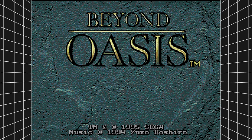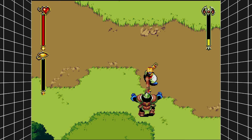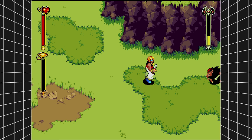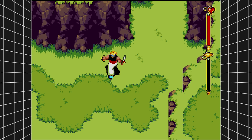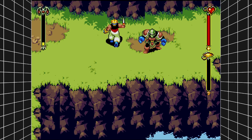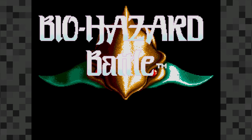Then there's Beyond Oasis, known in the UK as The Story of Thor. It's a Zelda-style action RPG with a really good storyline — more action than RPG, though RPG elements are still there. Given that there are a lot of hardcore RPGs in this compilation, it's nice to have one that's more accessible to those new to RPG gaming.